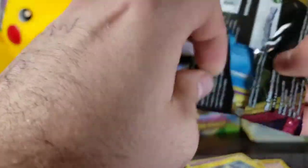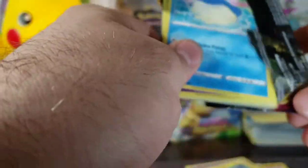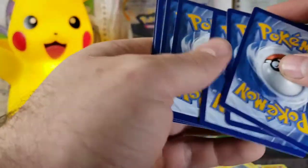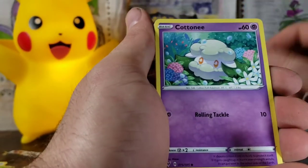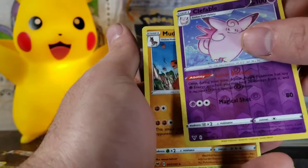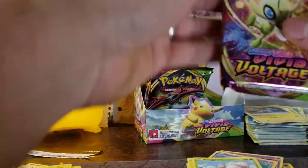Next pack. Let's just get into it. Fire Energy, Cramorant, Drone Rotom, Swoobat, Clobbopus, Electrike, Exeggcute, Clefable, and a Mudsdale. Clefable Reverse Rare though — I want to keep that. We were getting a lot of Reverse Rares in these packs.